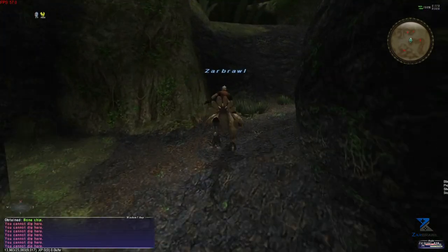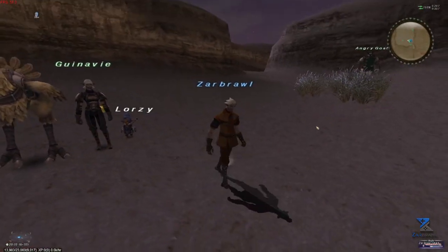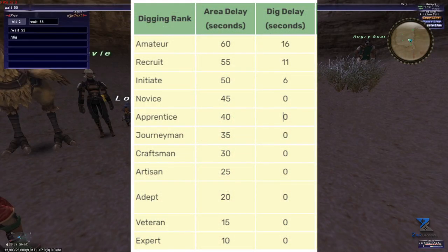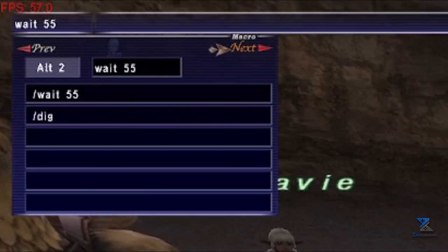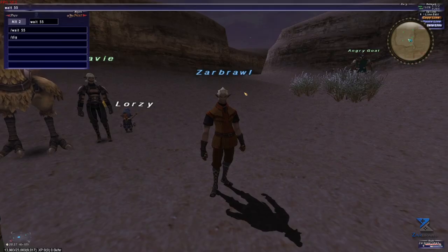The last topic before putting this all into practice: how to check your current digging rank. As mentioned, there are no text prompts or menu indicators showing your digging rank. The only way to check is by timing how long it takes before you can dig after zoning. Each rank has a different cooldown upon zoning. It starts at 60 seconds at rank 0 and lowers by 5 seconds for every rank. You can set up a macro to fire as you zone and use a timer to double-check your rank. If you put a timer for 55 seconds and it says digging is unavailable, then your rank is still 0. The cooldown between digs can also indicate rank at earlier levels, but since it reaches 0 at rank 3, this won't work for later levels.